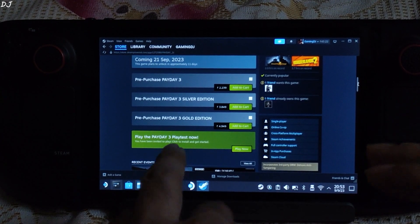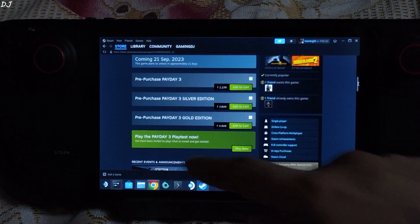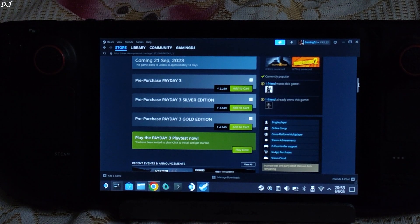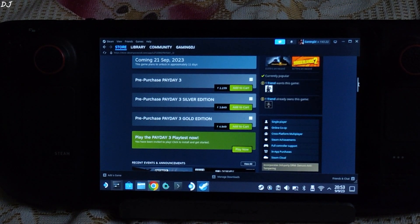Welcome back guys. Early access to Payday 3 is now available — you can request it from the game's Steam store page. You'll find this option right below the buying options. Payday 3 is a co-op first-person shooter game that will be released on September 21st, 2023. In this video I'll be showing you its gameplay.